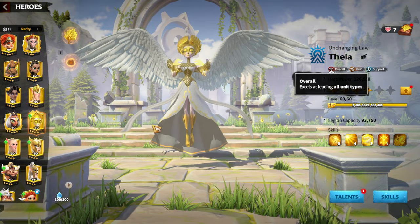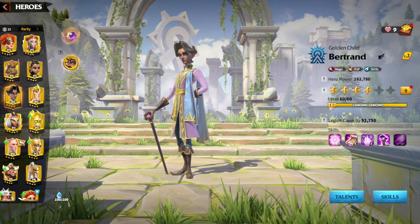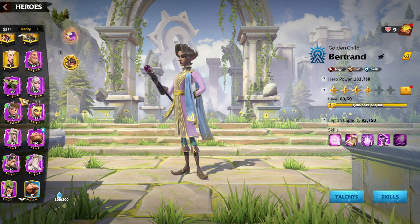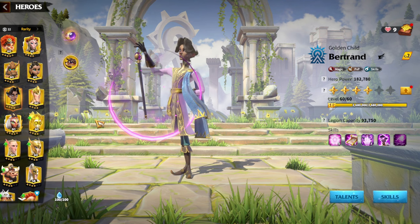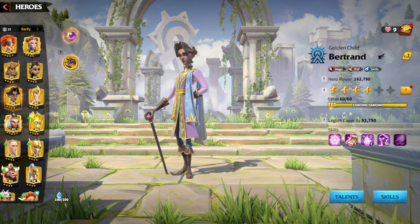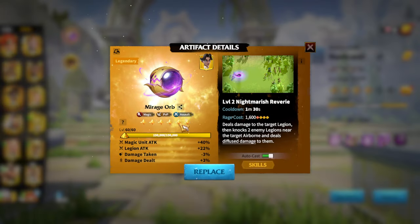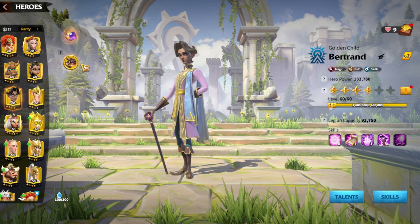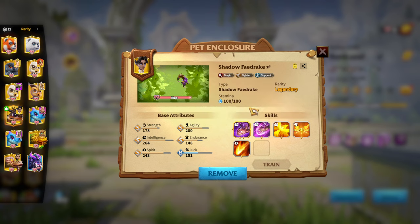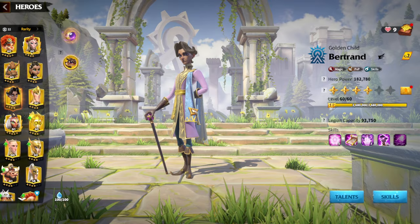Bertrand and Thea is a great hero pair for Celestials, good from mid game and usable into late game as well. For artifacts, My Reserve is an amazing — and I'd say especially special — artifact for Bertrand. In terms of warp, Shadow Fedrake is an exclusive warp for Bertrand and works amazingly well with the captive. This is a solid hero pair overall.